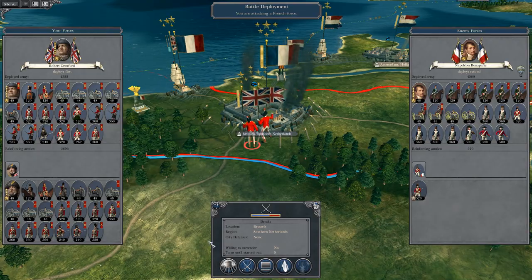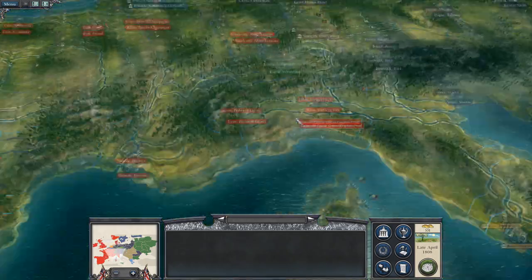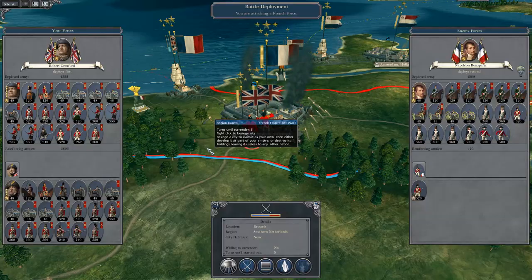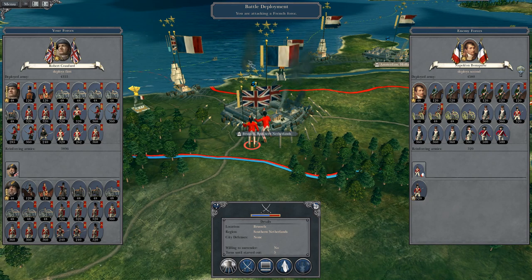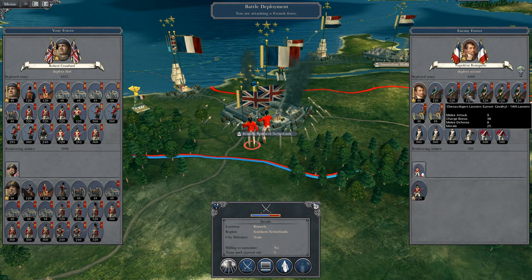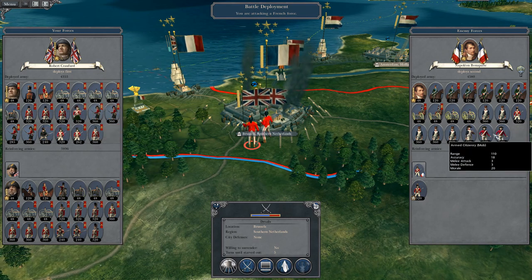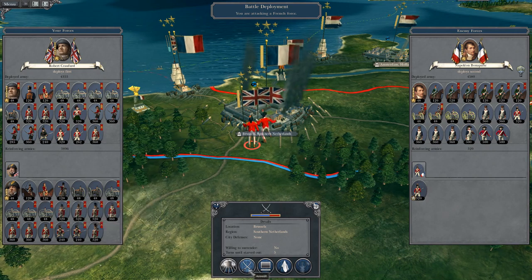I believe it is France's almost last city because they still have Corsica. We are attacking a French force and we are fighting Napoleon. So the morale effects on his troops will be severe and they have lots and lots of cavalry. That will be concerning — I have my dragoons and the Earl of Uxbridge, so I need to be a bit careful with that. But I do have a second army under Henry Clinton should things go awry.